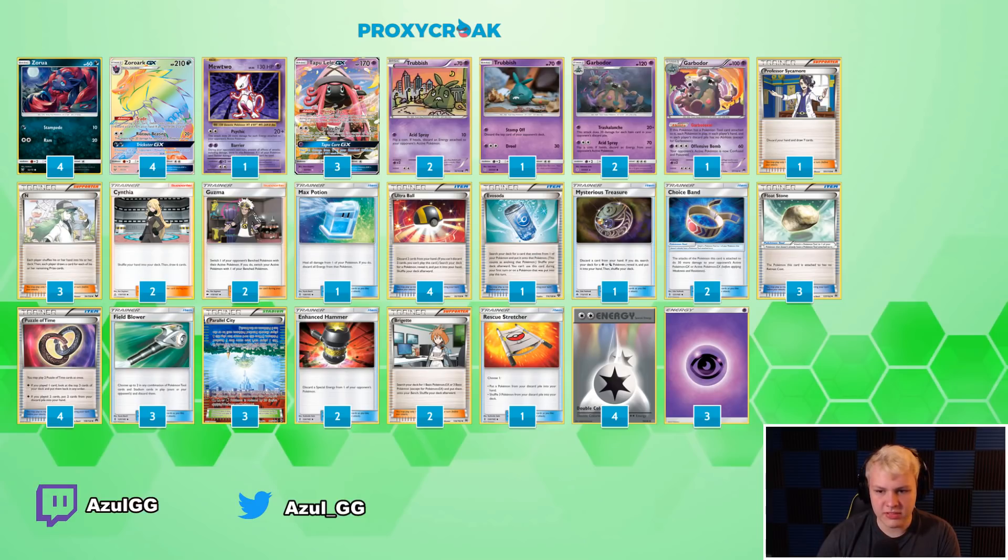The energy line — super standard. Four Double Colorless Energy, three Psychic Energy. No Kartana, so we're going with the basic Psychics. Four DCE because Zoroark is our main attacker — Zoroark and Lele are our main early game attackers. Three Psychics so we can attack with Trash-o-Lanch. No Kartana means no Unit Energy.